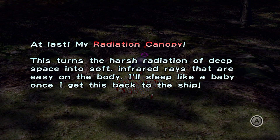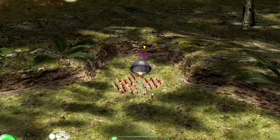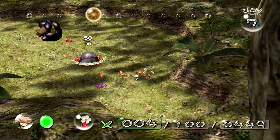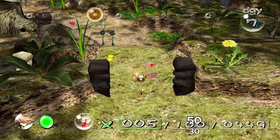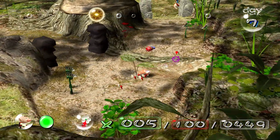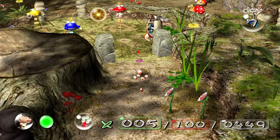At last, my Radiation Canopy! This turns the harsh radiation of deep space into soft infrared rays that are easy on the body. I'll sleep like a baby once I get this back to the ship. He's been exposed to space this whole time aside from his suit. I'd hope his suit offers some protection from radiation, but I doubt it's that much. We need 30 and 50 is the max — I specifically brought 50 reds so that I could lose 10 if needed. I thought it needed 40, but it's only 30.